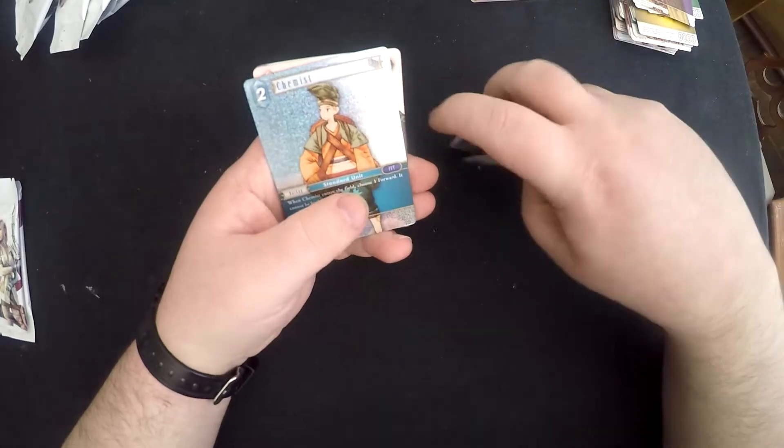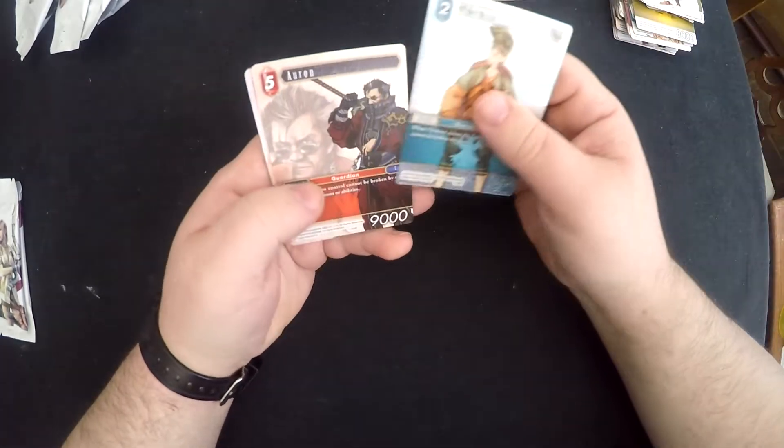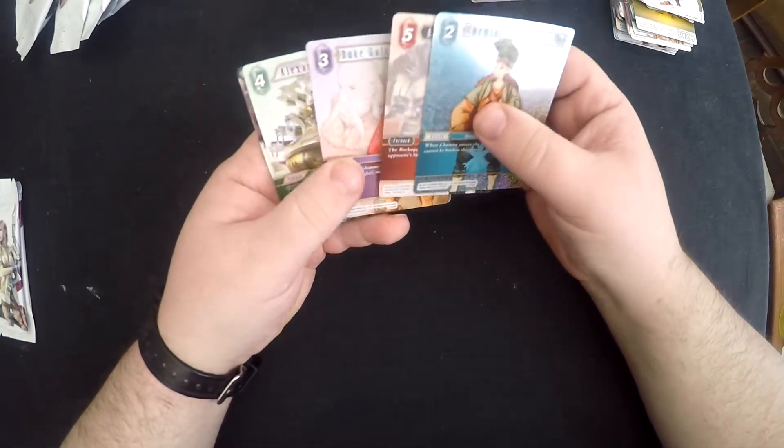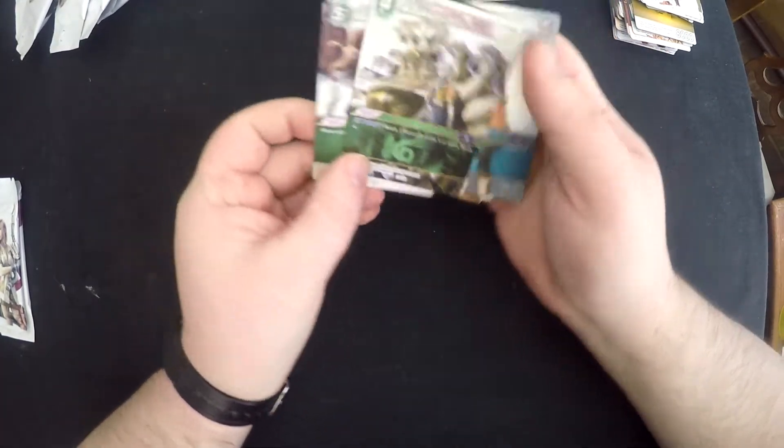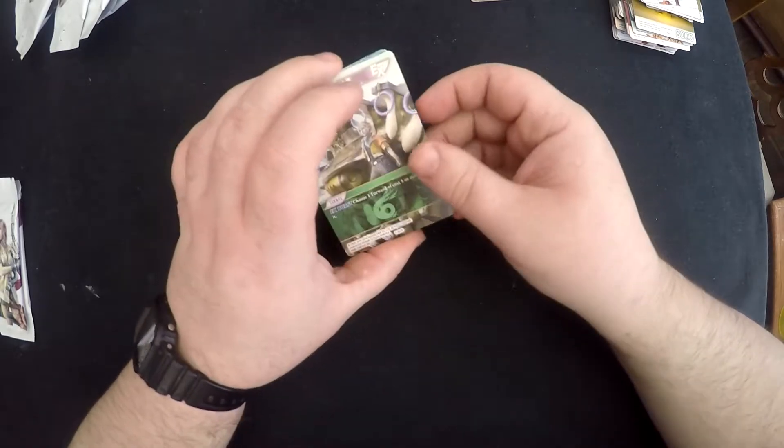Next pack - foil Chemist. Auron, Duke Galtana, Alexander - that was the one I needed - and a Vala, I needed that as well. So I'm fairly pleased with this. Just two packs left but I've got some good cards.